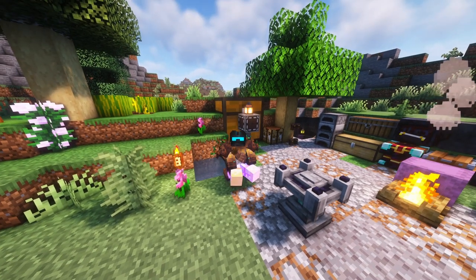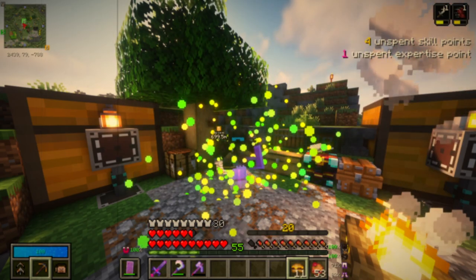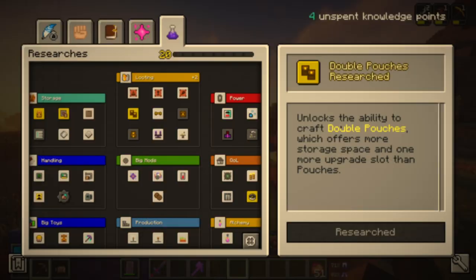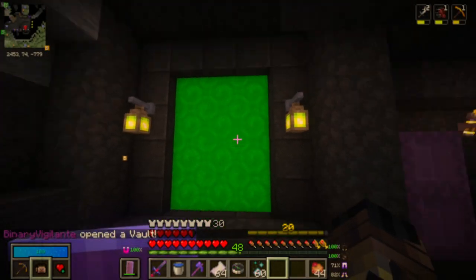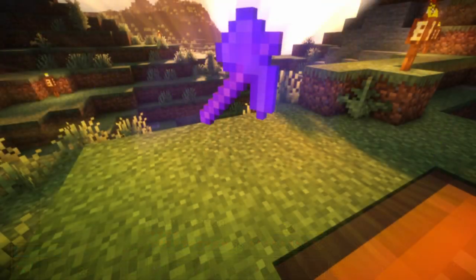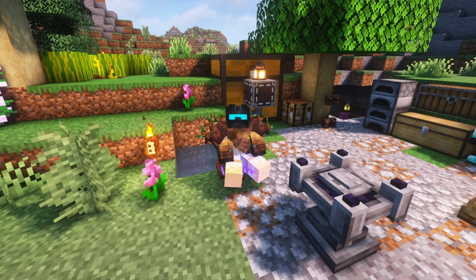This Vault Hunters episode is wild. We finally reach level 20, which means no more beginner's grace. We unlock a bunch of mods, spend a load of skill points, run our first level 20 vault, and most excitingly, we make the most powerful tool in Vault Hunters yet. So without any further ado, grab a cup of tea or whatever beverage you enjoy, sit back and enjoy the video.